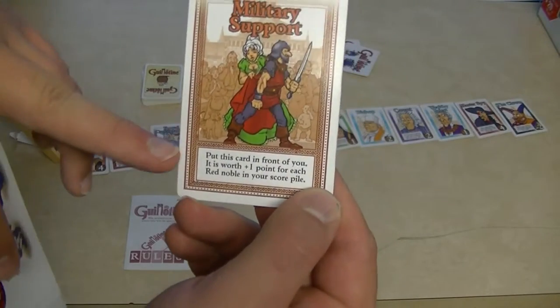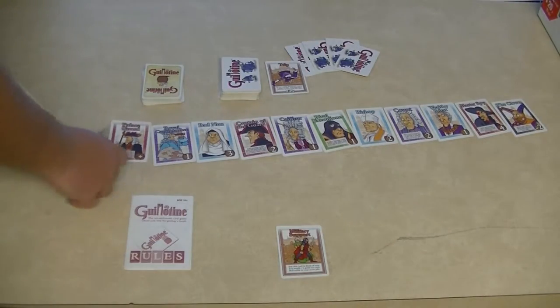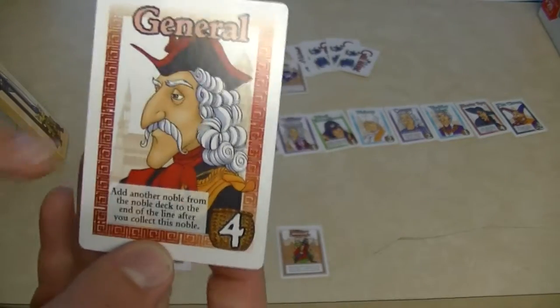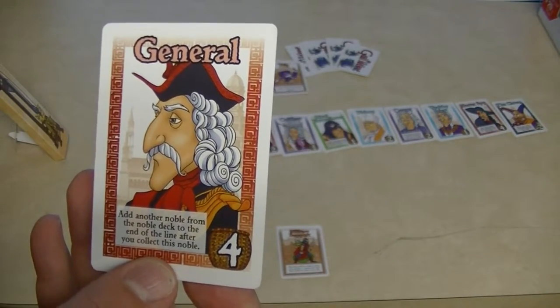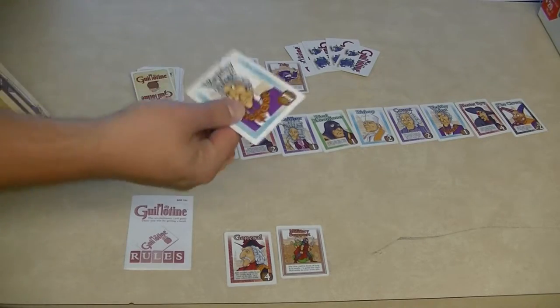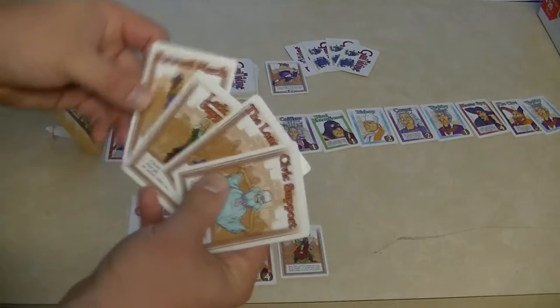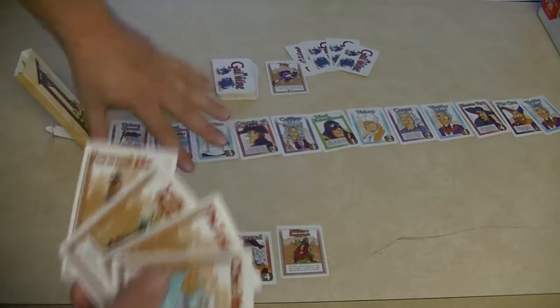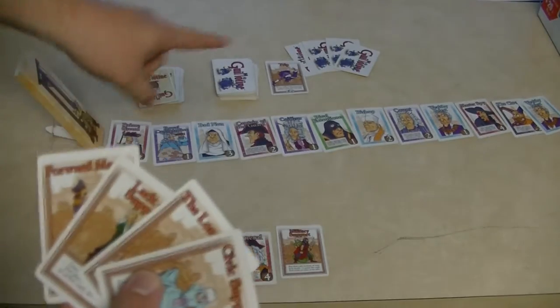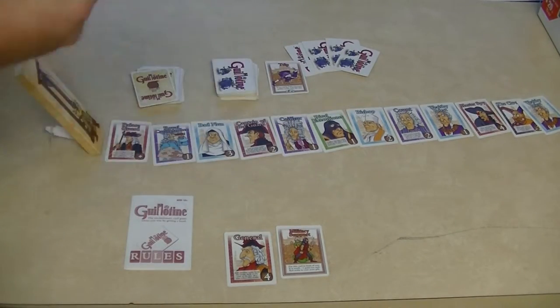The second part of this card is that I get to play an additional card. So I'm going to play Military Support, which is worth plus 1 point for each red Noble in your score pile. Then I collect the General. The General's ability is to add another Noble from the Noble deck to the end of the line. You can collect a card every single time — even if you don't play an action card, you still draw one. And there is no hand limit.